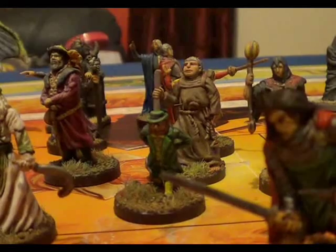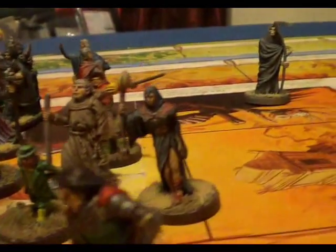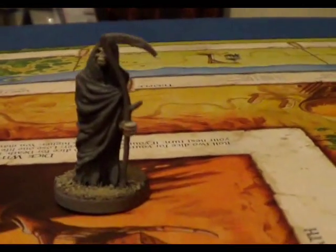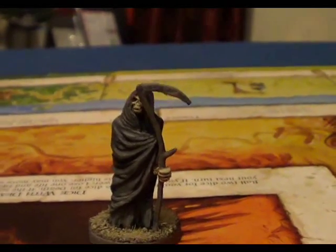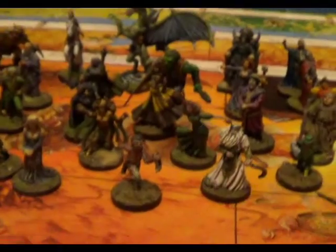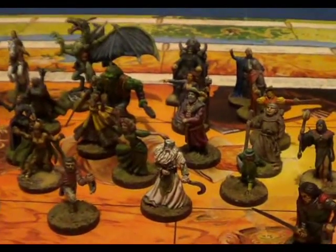Let's put the Leprechaun in there. And finally another non-player character is the Reaper. Right, now all these figures have an alignment — you get good, you get evil, and you get neutral.